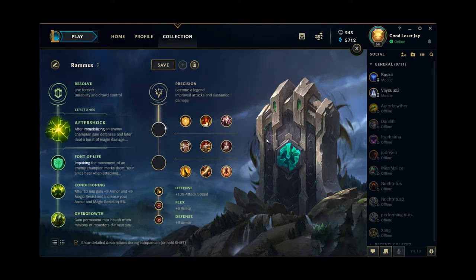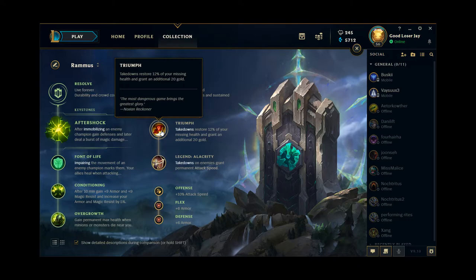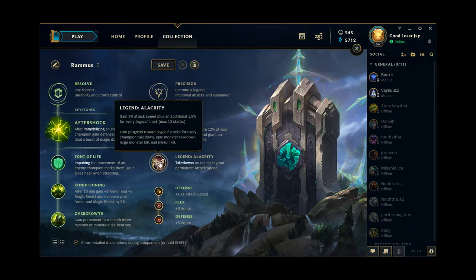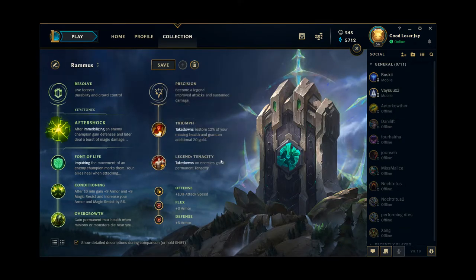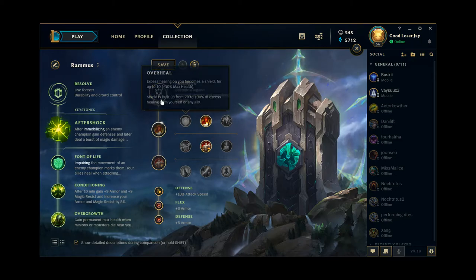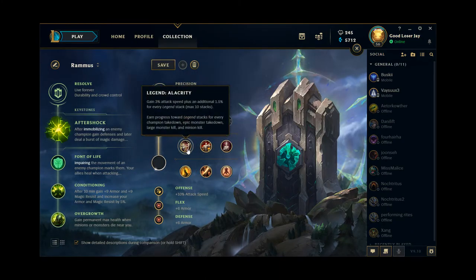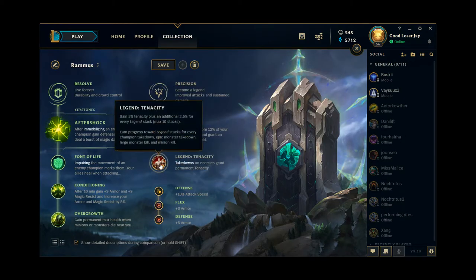The most commonly picked secondary runes for Rammus are actually Triumph and Legend Alacrity in Precision. Triumph is just never the wrong choice for Rammus. Alacrity gives you more clear speed and a little more damage against champions. Personally, I actually enjoy Legend Tenacity more than Alacrity. I don't feel like you need the clear speed from Legend Alacrity in the jungle anymore, which means this rune is largely there for killing champions — and if I'm picking runes just to kill champions, I'm going to go into Cheap Shot instead, because it's better at doing the same job.